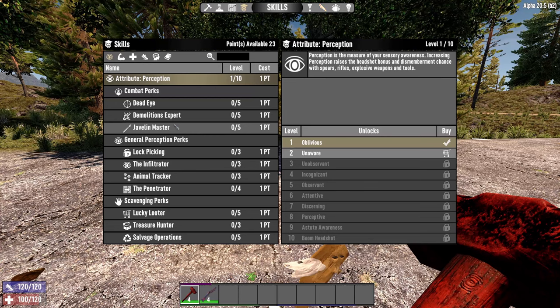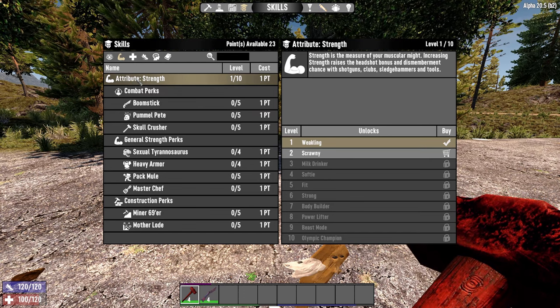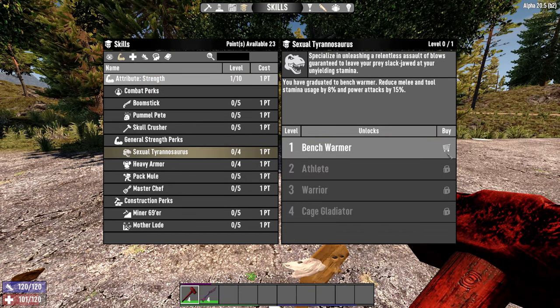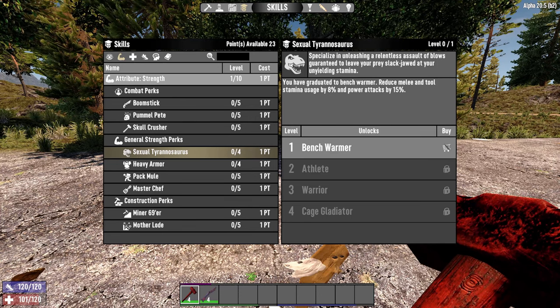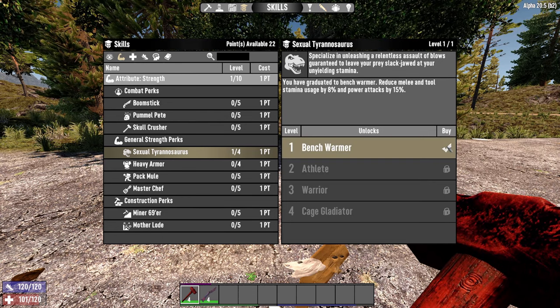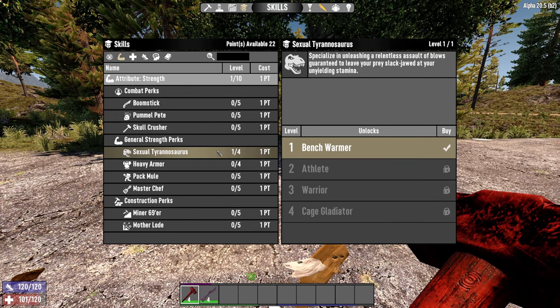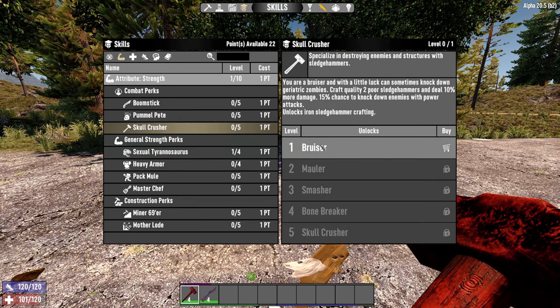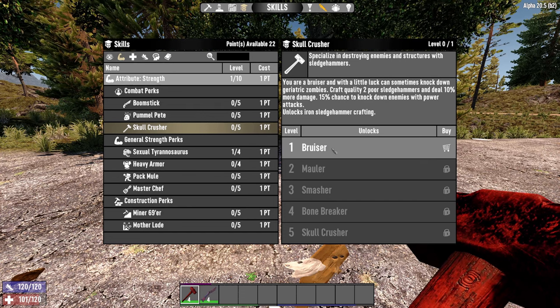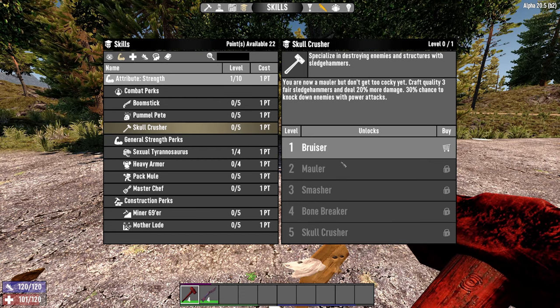Now we're going to look at the first 10 points. As a tank build, we want to look at the Strength attribute. One of the really early ones I like to put is Sexual Tyrannosaurus 1. It reduces stamina usage by 8% for regular melee and tool usage, but power attacks 15%. This is really useful because a lot of the attacks you want to do, especially one on one or one on two, are going to be power attacks — hit them in the face to get that extra damage. Second, we're going to do a sledgehammer build. Sledgehammers are really good because they do awesome damage with a regular attack and even better with a power attack, and they have some really good abilities further down, such as knocking down nearby foes.